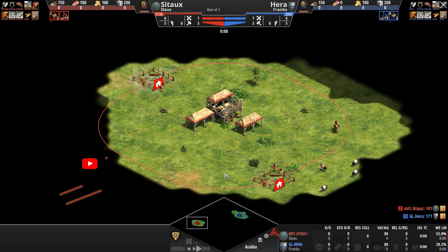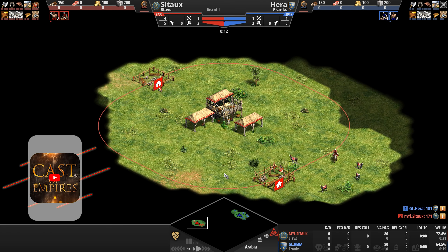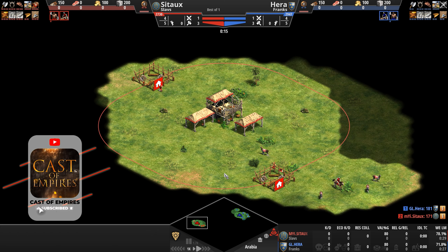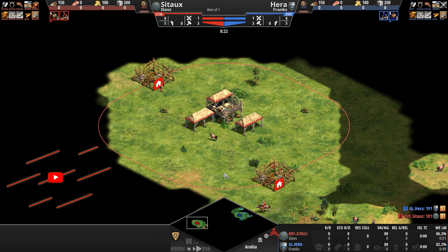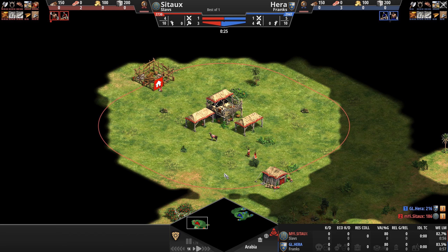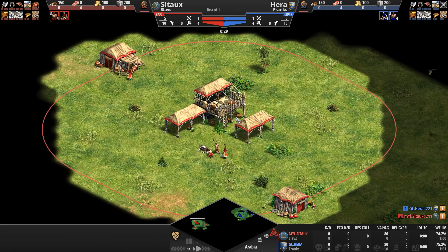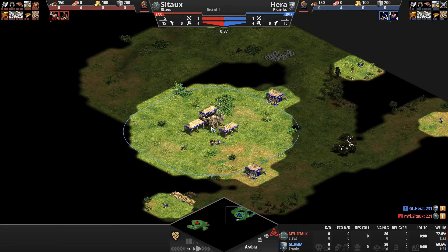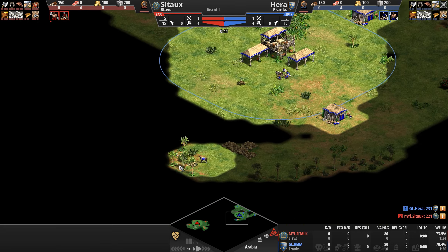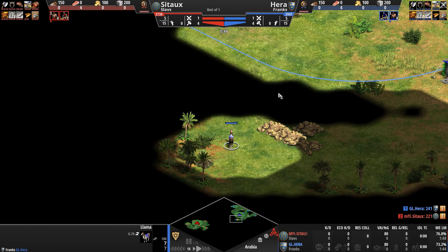Hello everyone and welcome to another high elo game of Age of Empires. Today two civilizations with tanky heavy cavalry, food bonuses, and powerful infantry lines clash, as Sito playing as the Slavs in red gets ready to take on Hera playing as the Franks in blue.